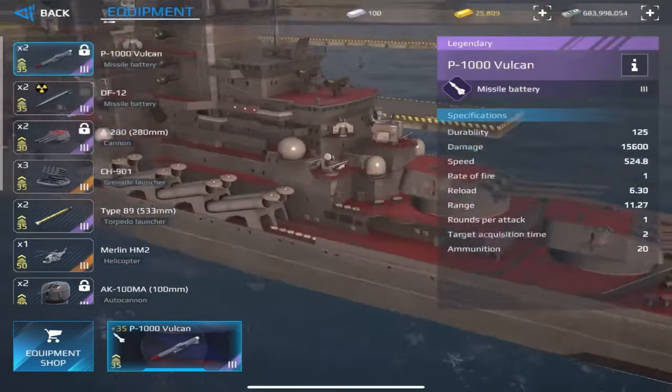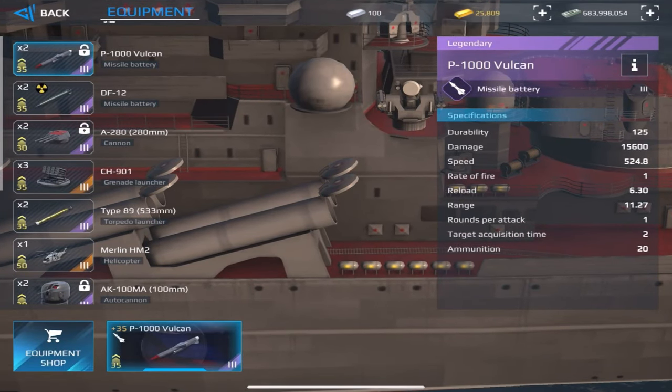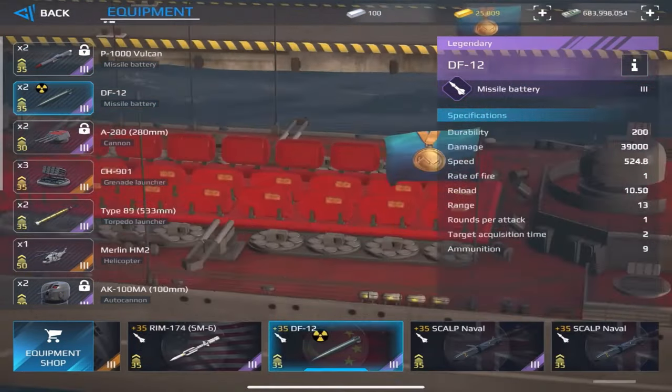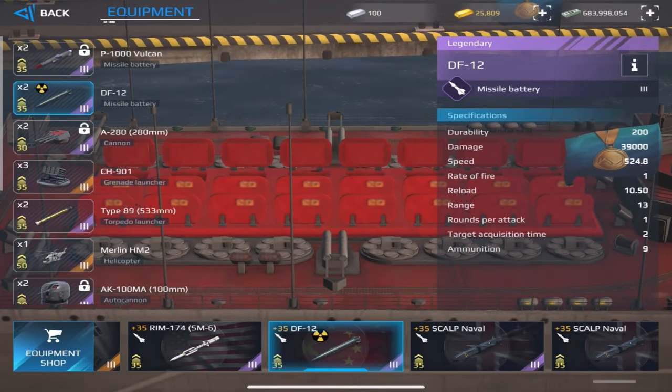The Vulcan locked missile is good due to its fast reload time and durability. There are two custom missile slots — DF-12, Iskandar, or Atmaca are better options in these slots.